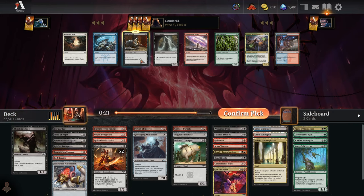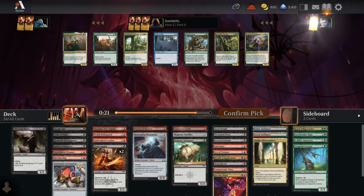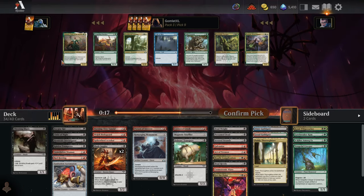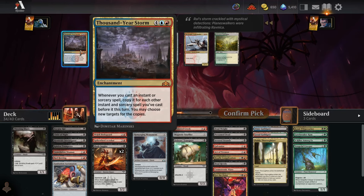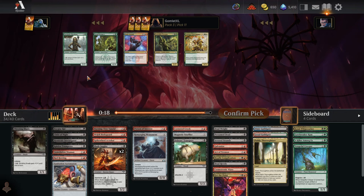Now we've got a Dead Weight for great one-mana removal. Nobody's in Selesnya — sad day for Trostani because she is a great card. I guess we just rare-draft her. Pick ten — we get to rare-draft a Thousand-Year Storm. Really cool card to build around for Blue-Red Spells decks; you get to storm off and duplicate all your spells. Fun one for the collection.